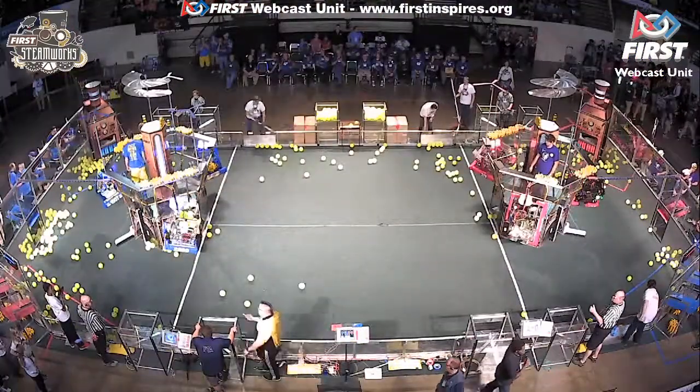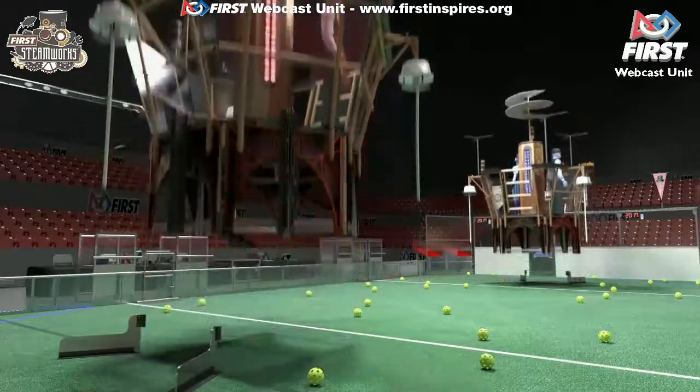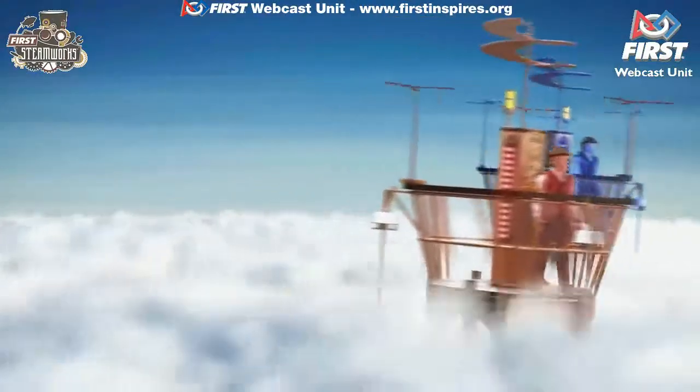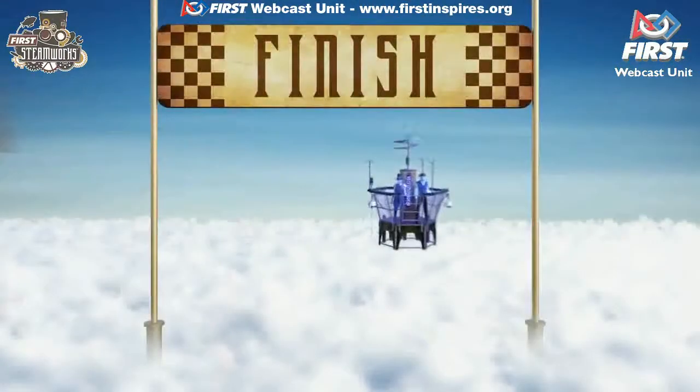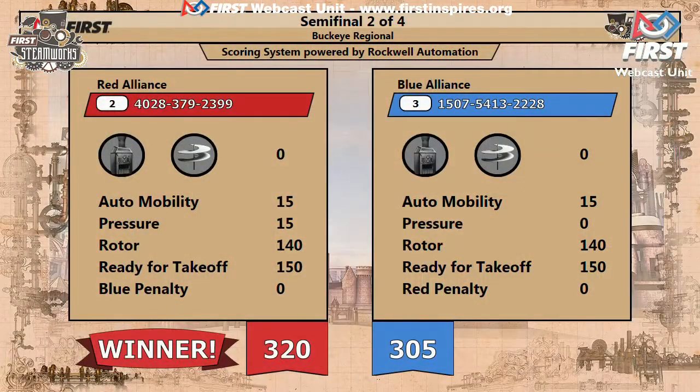My goodness, the level of play is insane here at the Buckeye Regional. The airships are up and away and it's the red alliance crossing the line first — 320 to 305. That's alliance number two.